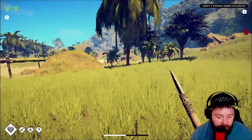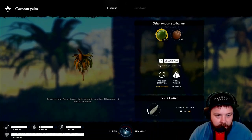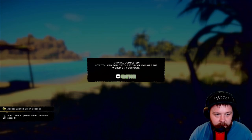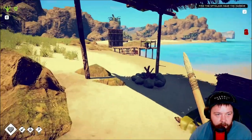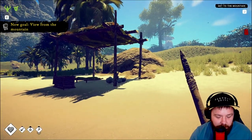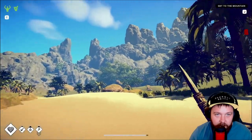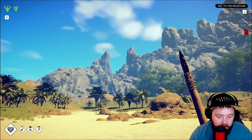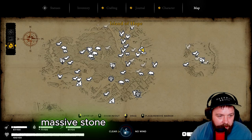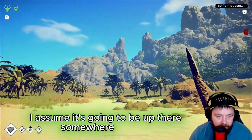We need to craft two opened green coconuts - there we go, tutorial complete! We can follow the story and explore on our own. Find the spyglass near the harbor - that's this one right here. View from the mountain, get to the mountain. It looks like we've got some exploring to do. There's been a passage up the mountain - the natives are able to reach very high points. We need to head up into these mountains to find the viewpoint.